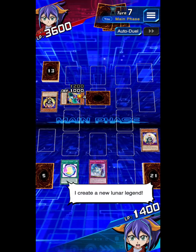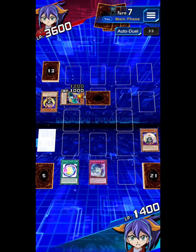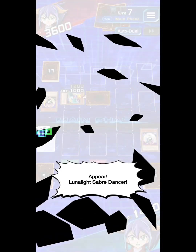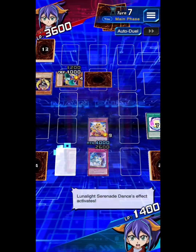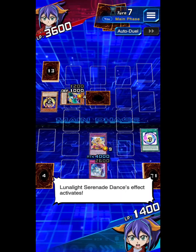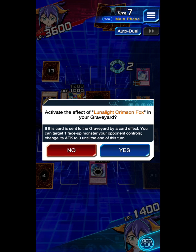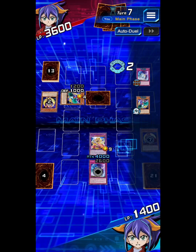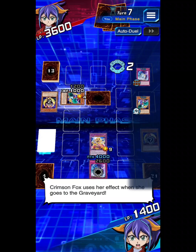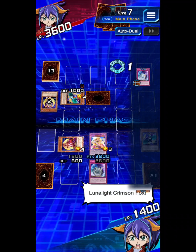I create a new Lunar Legend — Fusion Summon! Lunalite Serenade dances — effect activates. Emerald Bird uses her effect when she goes to the Graveyard. Crimson Fox uses her effect when she goes to the Graveyard. Lunalite Crimson Fox!